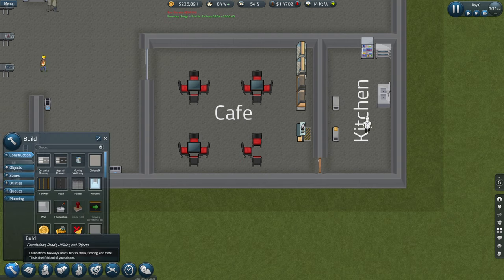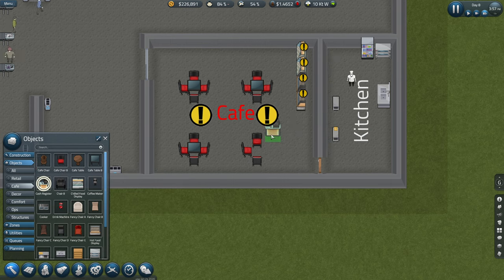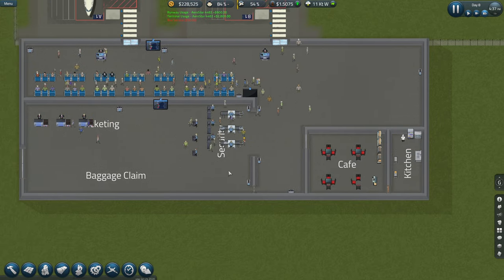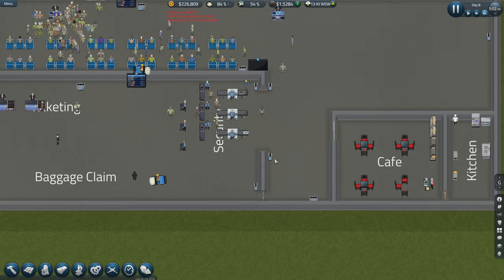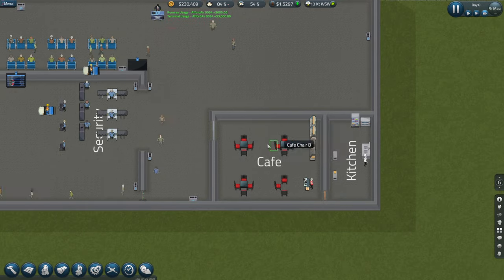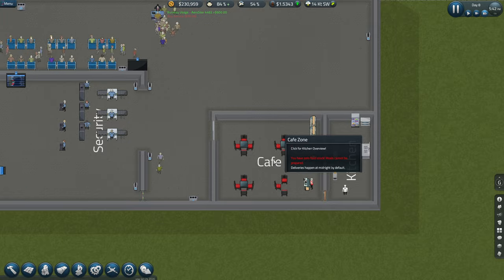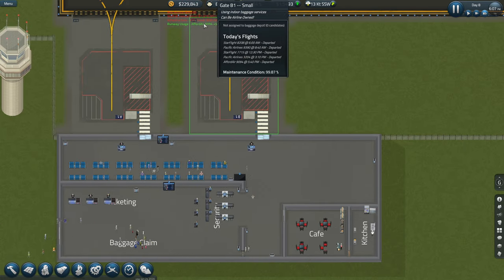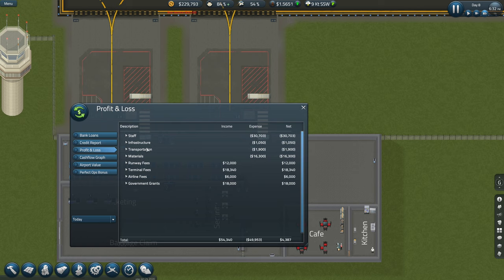Let's quickly dismantle that and get the cash register and put it the right way around - that always helps doesn't it. Thanks for the comments - I was being a little bit silly putting the metal detectors behind the baggage scanners. You have zero food stock - meals can't be prepped. Deliveries happen at midnight by default, okay, so we should start seeing the effect on that on the next day. Shall we get another gate in place?